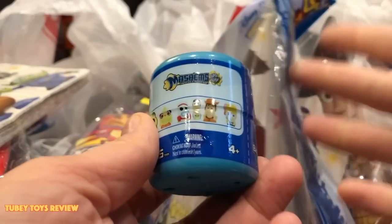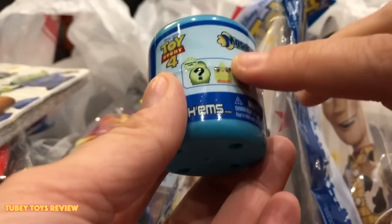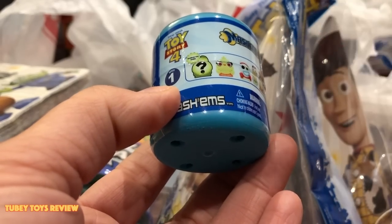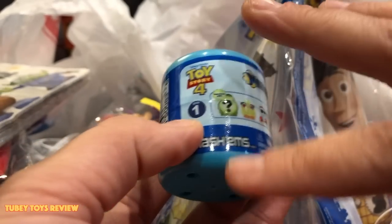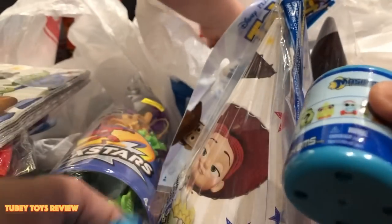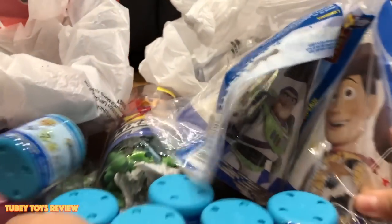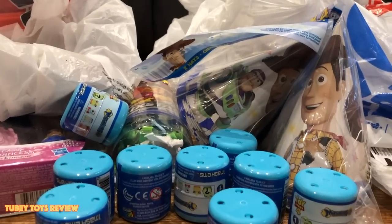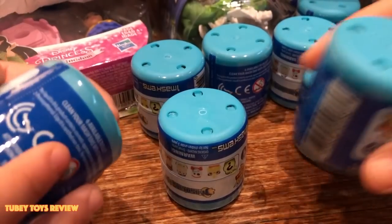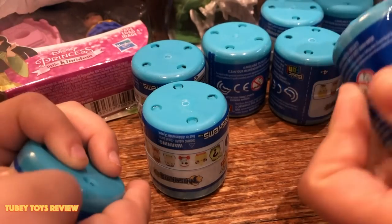The Mashems that we found — you didn't see this on the video because we saw it when we were checking out, but they're only $2.49 at Five Below. That's an awesome deal, so we got like ten of them. We'll open them all in this video for you guys. Let's open up these — we'll do it two at a time.